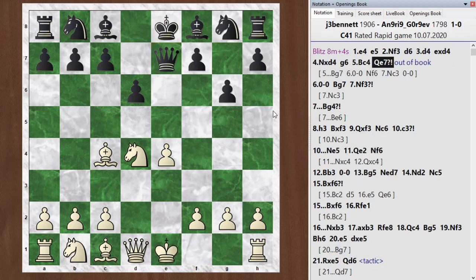Anyway, he went queen e7. Also pretty interesting, but the chess engine now says white should just win this — it's giving white a plus two advantage at this point. Probably I didn't play the most accurate moves from here on out, because we did get into positions that were pretty equal.